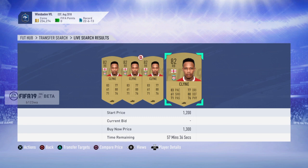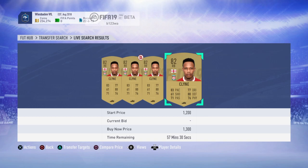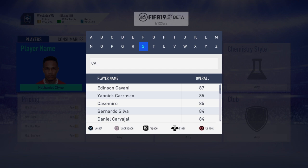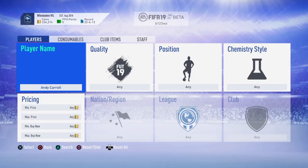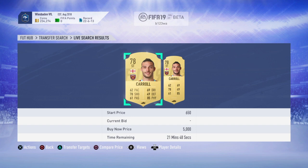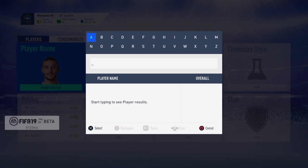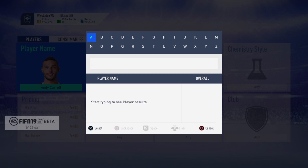Another tip for the web app is to bid 650 coins for rare gold players. For example, go on Andy Carroll and bid 650 coins for that. If you get him, great; if you don't, move on and keep doing that with other rare players. Because if we do get him, we'll be able to make money on him later on.